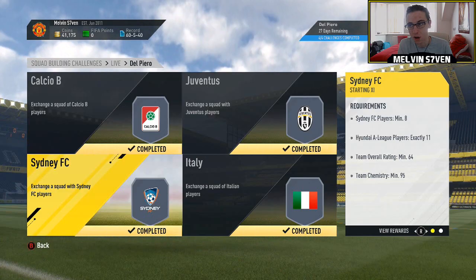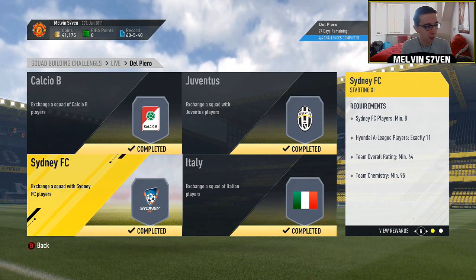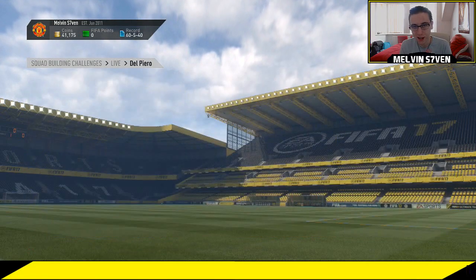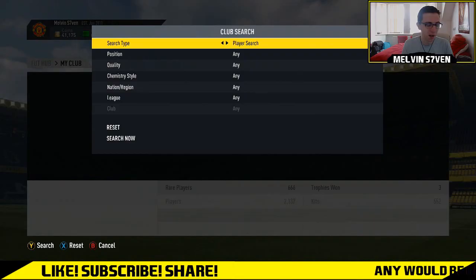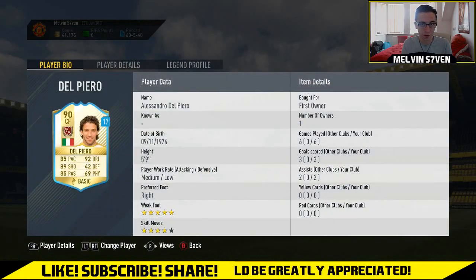The Italian team, you can just get a bunch of non-rares and that's cheap. But it's the Sydney one — you need eight Sydney players and they're being price fixed. You can get a gold striker for about 2k but apart from that you need seven others, and they're all getting price fixed at 10k at the time of recording this video, so it would cost you 70k.